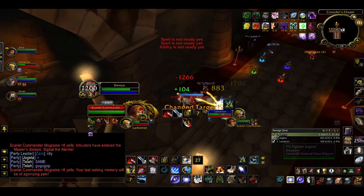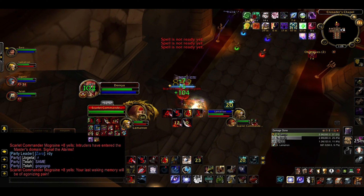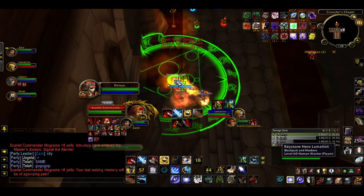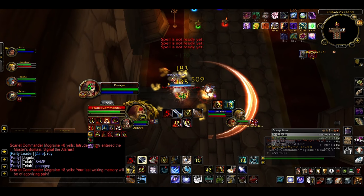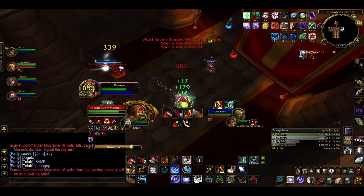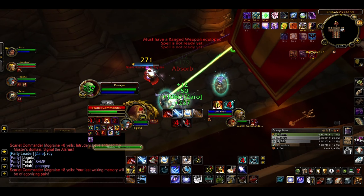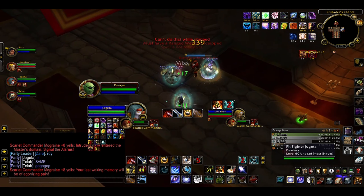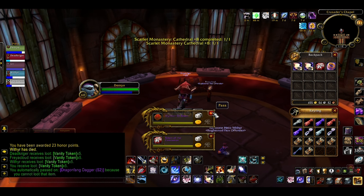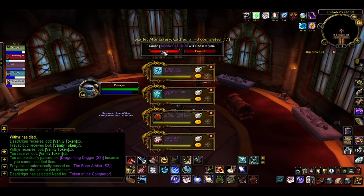What are Mythic Plus dungeons? Simply put, they're classic dungeons such as Deadmines or Scarlet Monastery, upgraded to level 60 with appropriate level mobs, and they come in 4 tiers of difficulty: Mythic Plus 2, Plus 4, Plus 6, and Plus 8. As opposed to normal dungeons, in a Mythic Plus dungeon no loot drops from mobs or bosses. You only get rewarded at the end if you complete all objectives, which are usually just killing the bosses, and at higher key levels you'll also need to do it within a time frame.